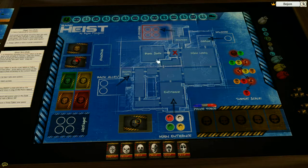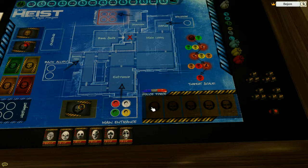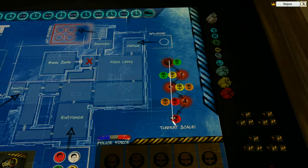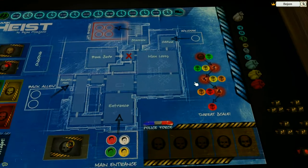You can probably recognize the map of the bank. Let me quickly go through the components of the game. As you can see, there is a main board with some placeholders and decks — some event decks, some police force decks, and special event decks of cards. There is a place where you put the police force when the alarm is sounded in the bank. There is also a threat scale, so as the threat rises, harder and harder police force comes to get you.